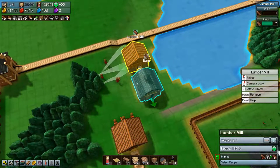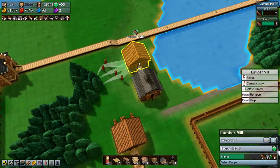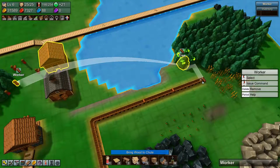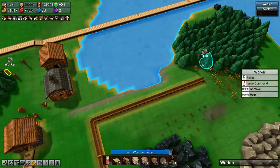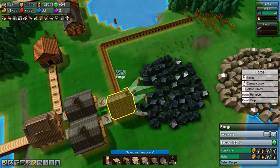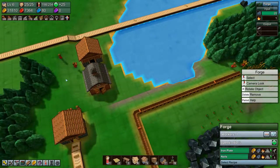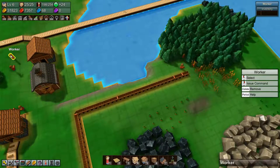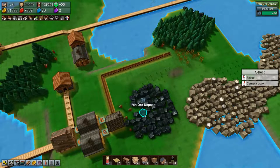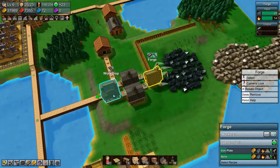We just used a bunch of planks of course. This guy is working at the moment — he's full. Let's grab another couple of these guys and tell them to deliver wood there so we get this moving, because this is taking way too long. Let's grab one more — grab trees. Okay, so this will help some, which means that we'll get more reinforced planks going, which we desperately need.